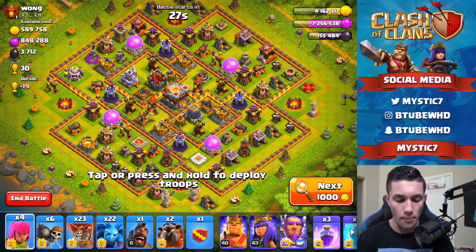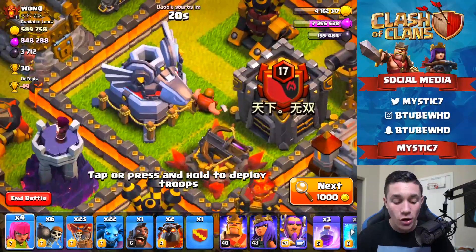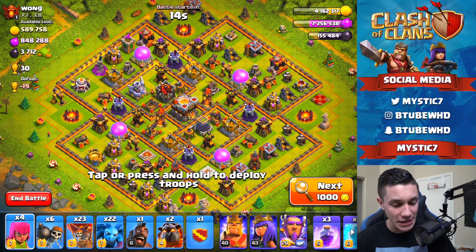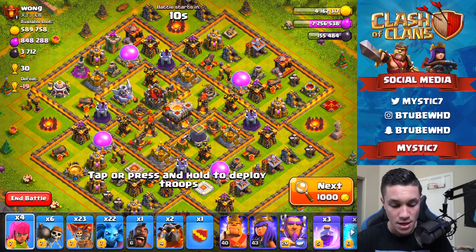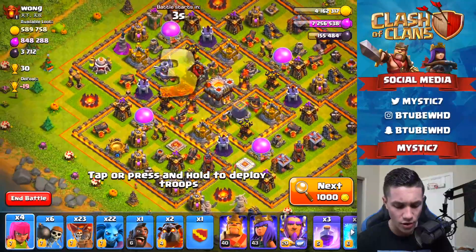Whoa, okay — this is exactly what I was looking for. We got Wong here with plus 30 minus 19, one of the highest trophies we could get. His Eagle Artillery is under construction, his Queen is not up, and the guy has 848,000 elixir. Wow, this is the perfect raid — this was meant to be. Now the question is where do we attack from.